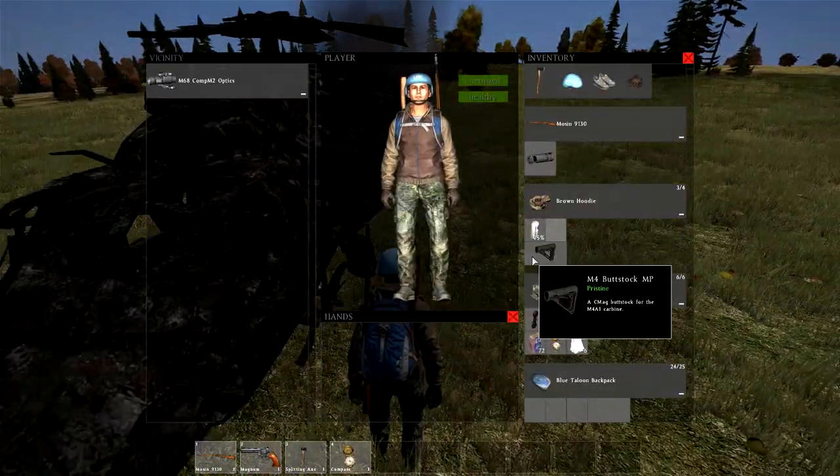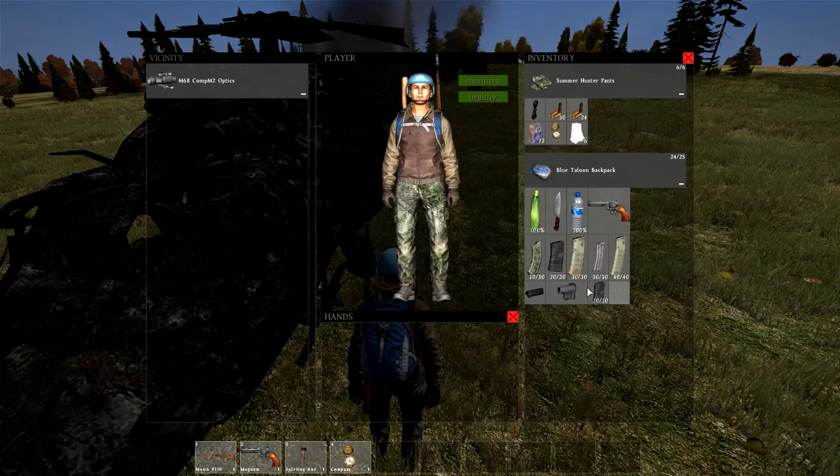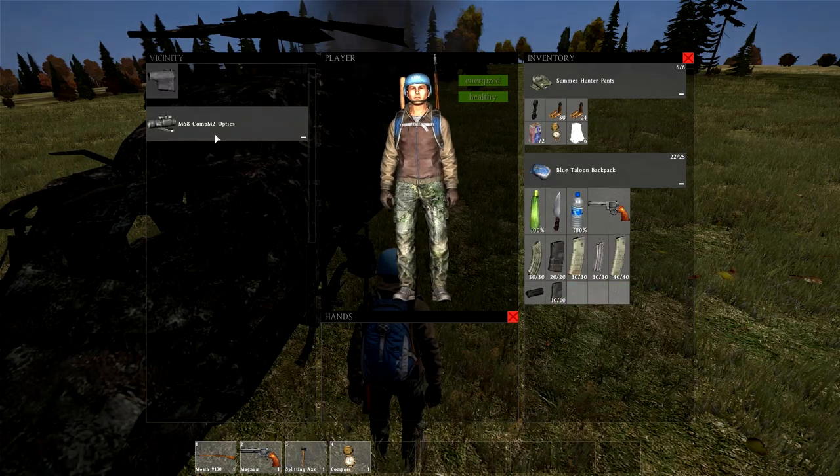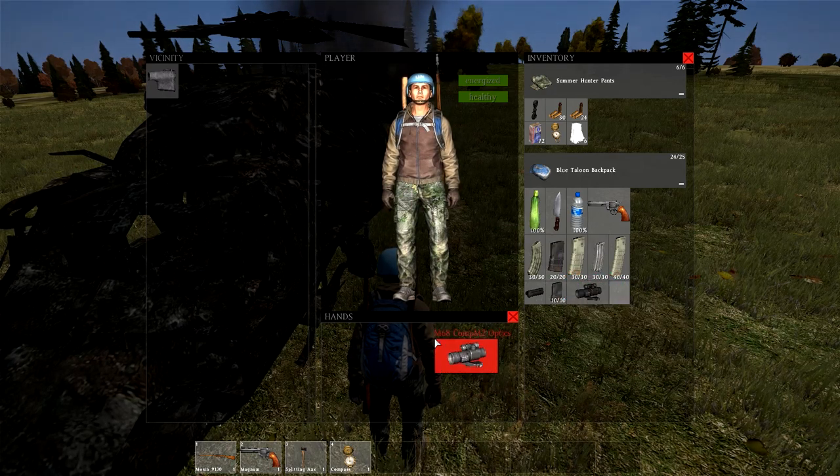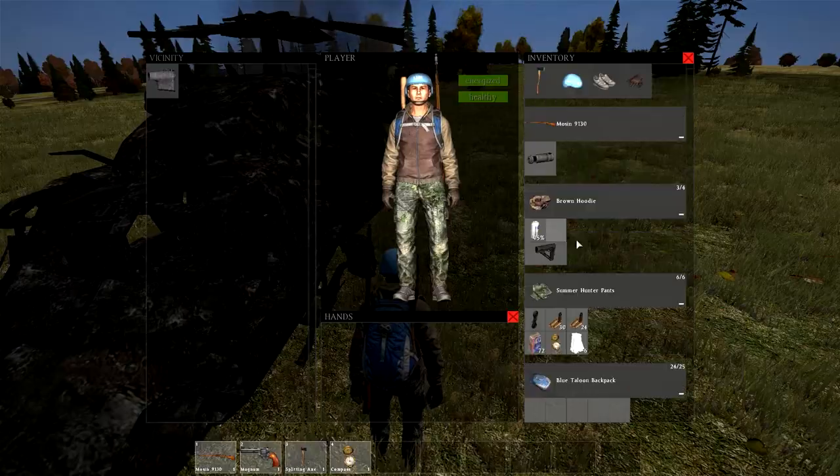You can find the UN helmet, as you see I have here in this video. There are a lot of magazines, and you can find other ammo such as nine millimeter — and I'm pretty sure you can find .45 ACP here too. There's a variety of things you can find at the crash sites.